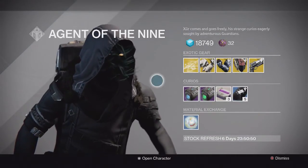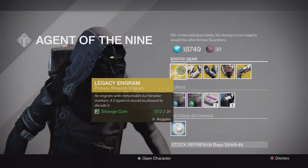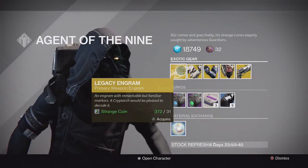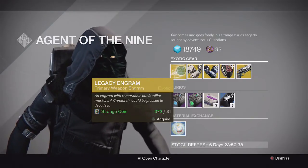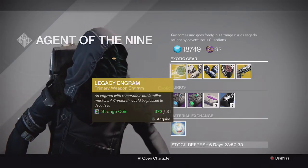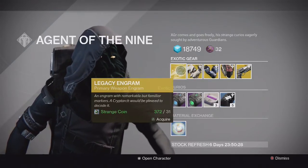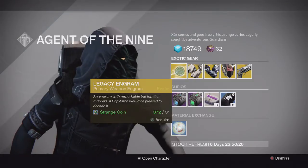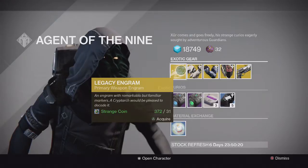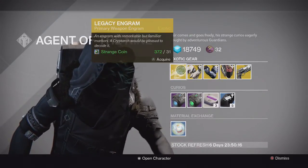We're starting off with the legacy engram. Once again, don't use your coins on the legacy engram if you already have all the year 1 exotics. This is mainly for collectors, or if you want to get a blueprint and have the year 1 version in your collection. It's only going to be primaries - it won't work for stuff like Necrochasm or Vex Mythoclast, but anything else will probably come out of it.